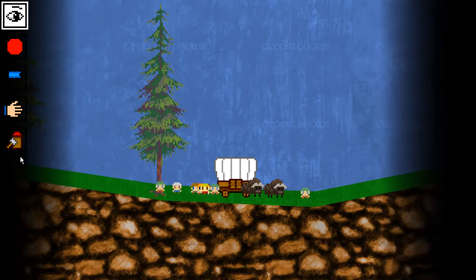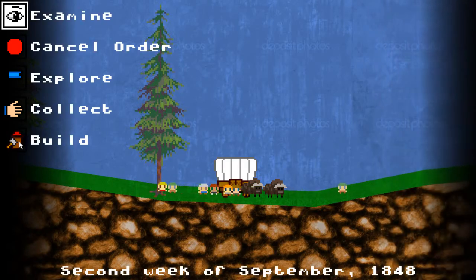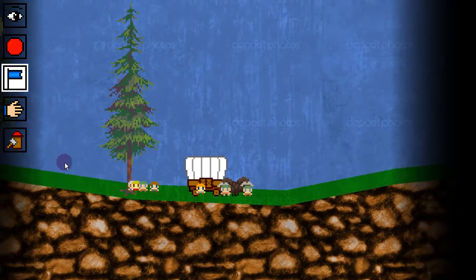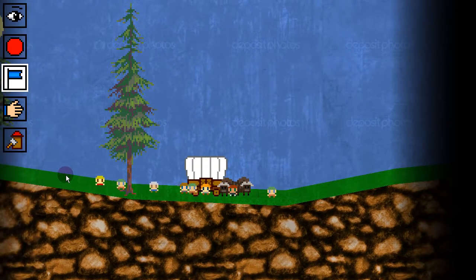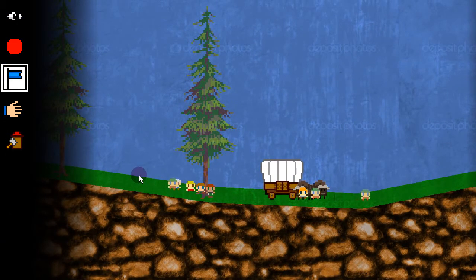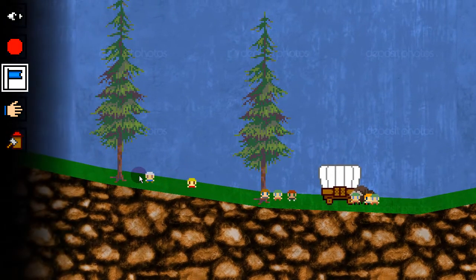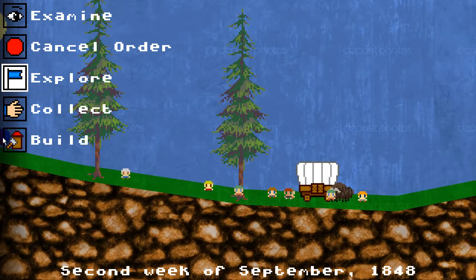So here are my little colonists. There's a brand new build menu option. I'm going to scroll around a little bit. Explore doesn't currently work — we'd like to be able to set down explore points and tell your guys where to explore. Right now they just move randomly, and they can end up really far away from home, which is a bad idea. But anyway, let's build something.